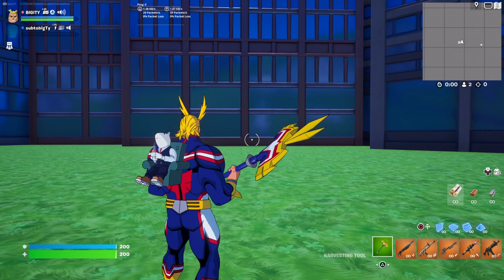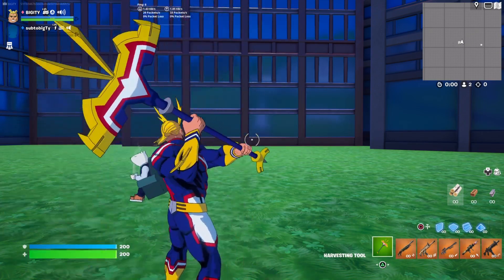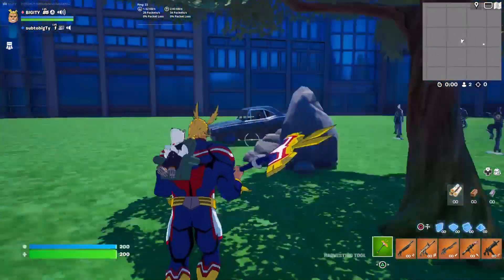Here's the All Might skin with the All Smite pickaxe. Nice little gold, red, and white streak there — it looks nice. I do like that; the color scheme is pretty good.